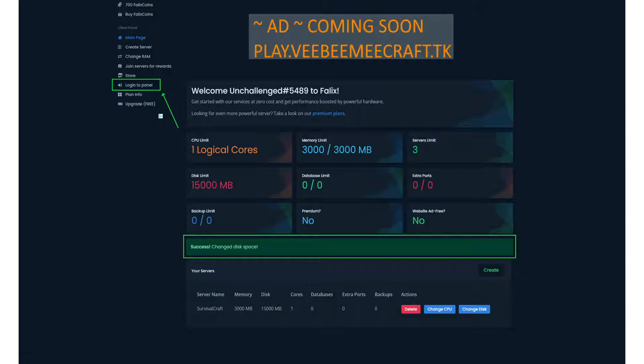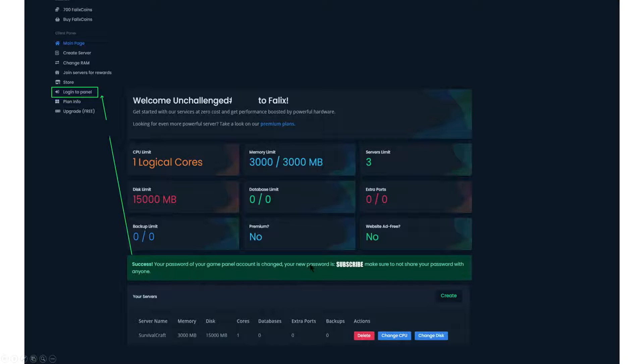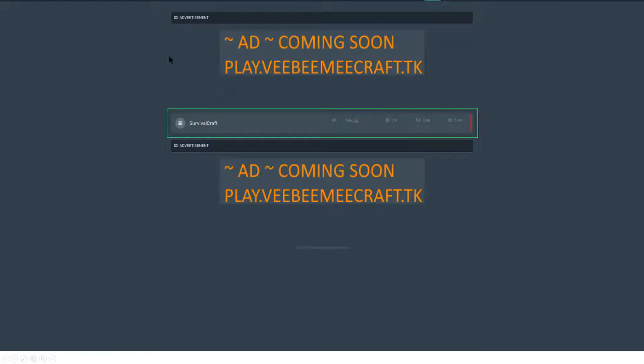Next we update our password and log into the panel by selecting 'Log Into The Panel.' Since we've only logged in via Discord so far, we need to set a separate panel password. Once the password is updated, click 'Log Into The Panel' and log in using that password. The panel then shows your server — we named ours 'Survival Craft.' If you had multiple servers they would all appear here, but in our case we just have the one.